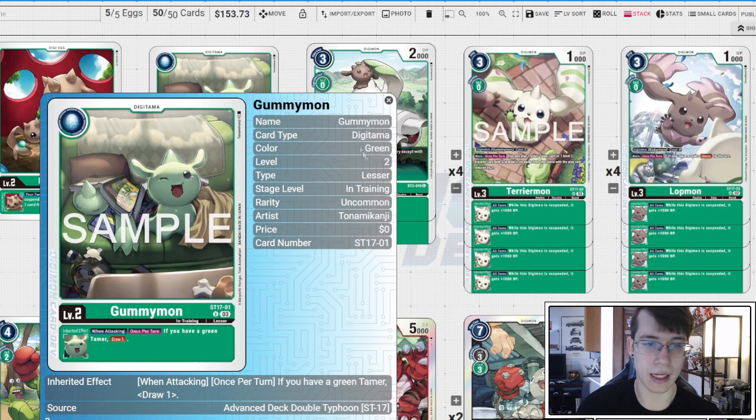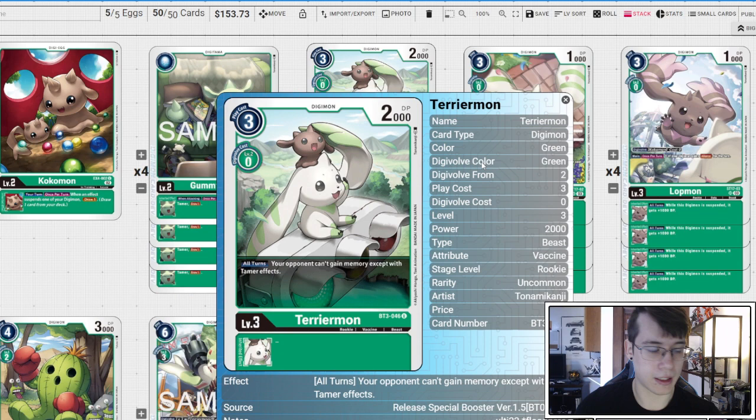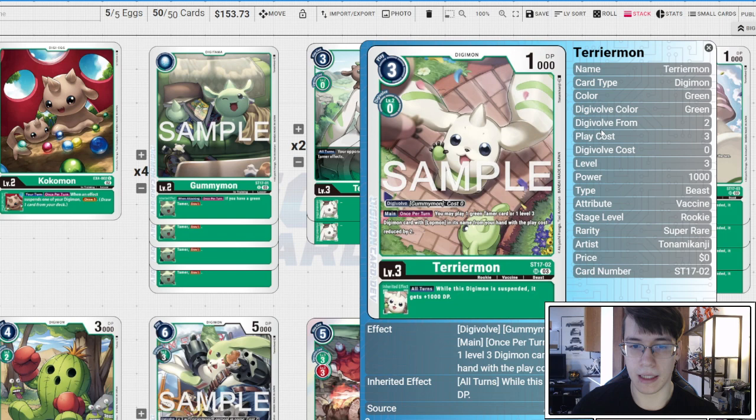Then four copies of Dummymon from the ST17 starter deck. If we have a green tamer we're going to draw one when we attack, and we do like attacking because that triggers GGmon, so this is a great egg for this deck. Two copies of Memory Blocker Terriermon — we do have some effects that care about digivolving on Terriermon, so we ran two extra Terriermon.